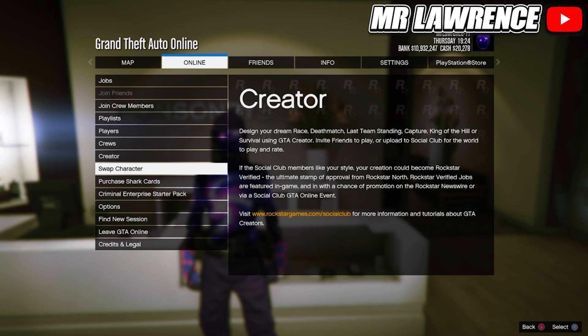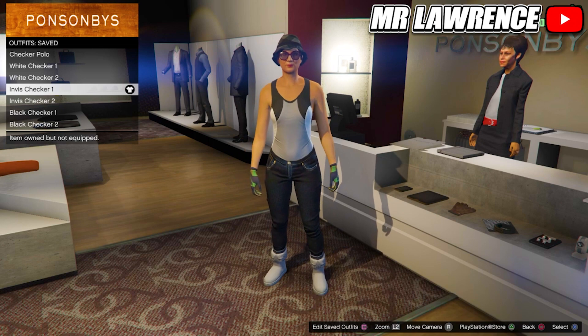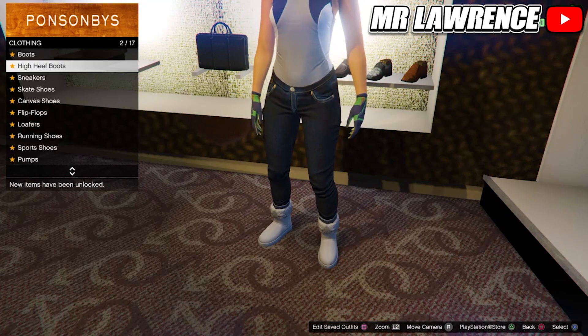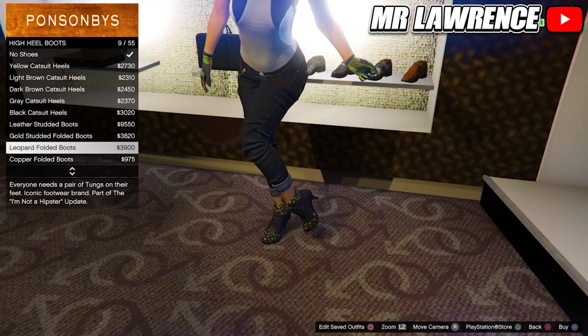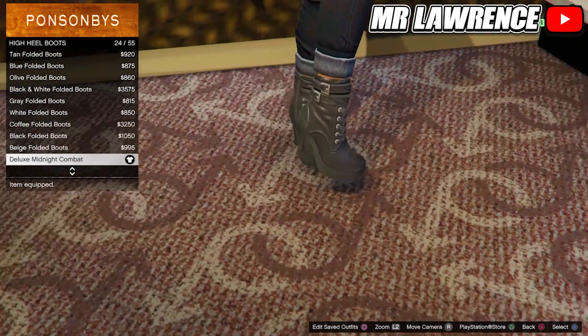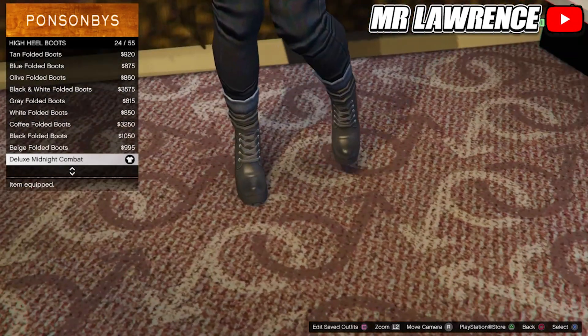As you guys might know, checkerboard outfits are blacklisted, which means that if you equip an outfit with a checkerboard clothing item it will disappear after a couple seconds. This is only the case in free mode, so you can still wear these outfits in missions or in a heist, for example. At the end of the video I will show a trick on how to wear them in free mode too.